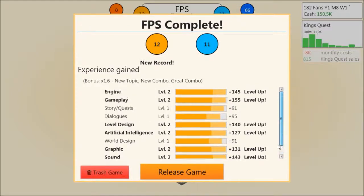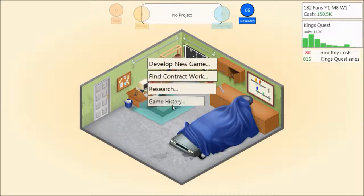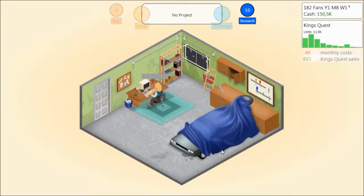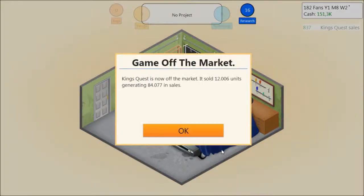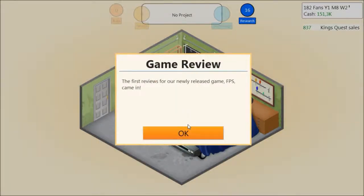We'll go ahead and release the game. We need 50 for a custom engine, so we'll actually go ahead and research it now. We'll probably need to research a lot of things to put into the engine, so we probably won't create one straight away.